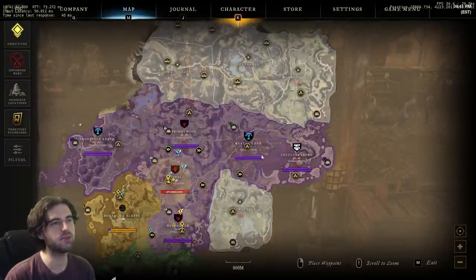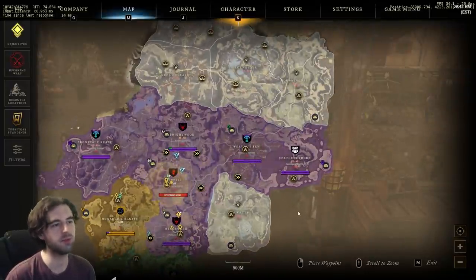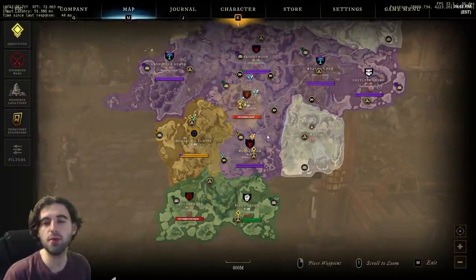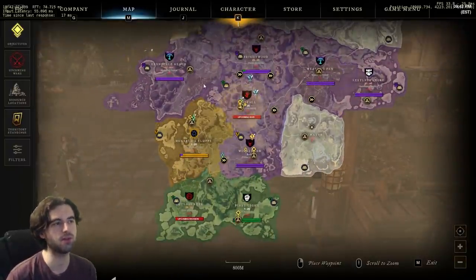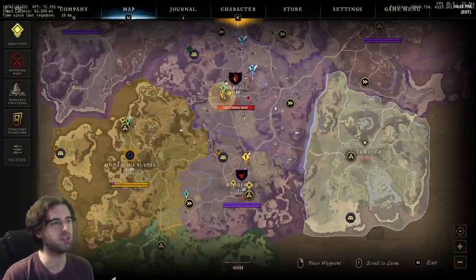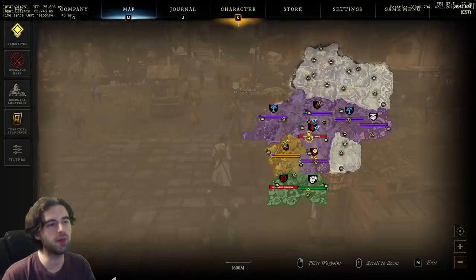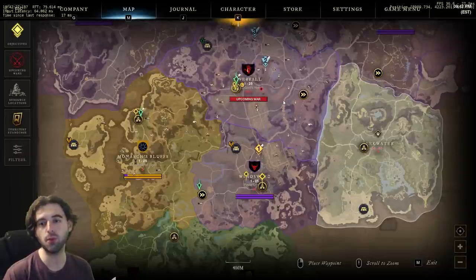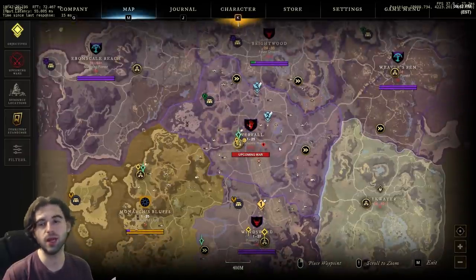The map is divided into several different locations, each of which can be controlled by a different faction within your server. There are three different factions that can wage war and PvP over each other for control of the map, and having control over a location gives you bonuses while within that region. At the start of the game, you're required to pick one of these factions through the main storyline, but PvP is not enforced — you do not need to PvP and cannot be forced into it.